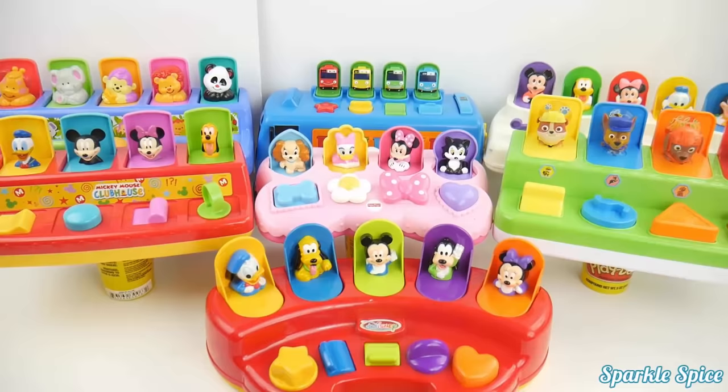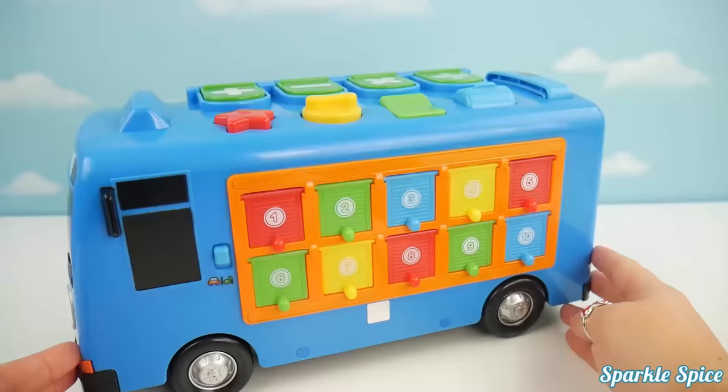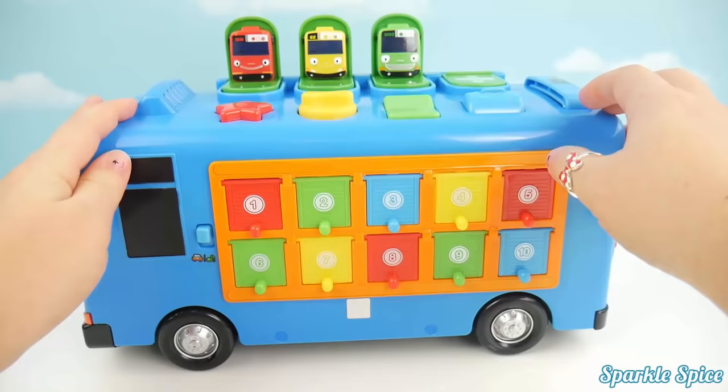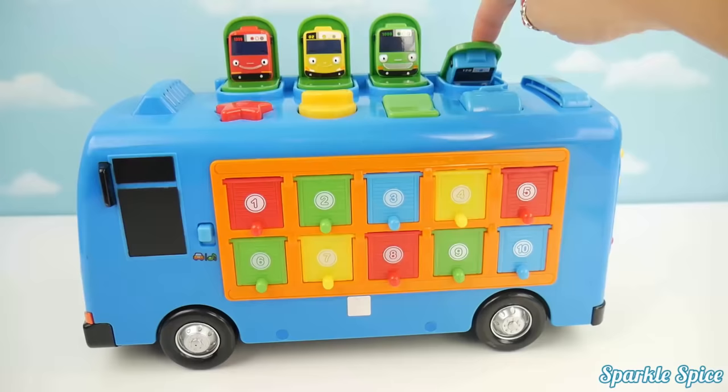Here's our first one. It's this big Tayo bus. Gani. Lonnie. Rogie. Tayo. Blue. Green. Yellow. Red.